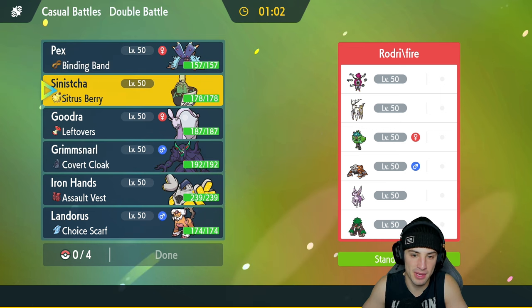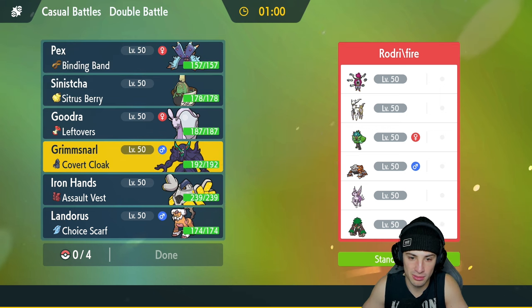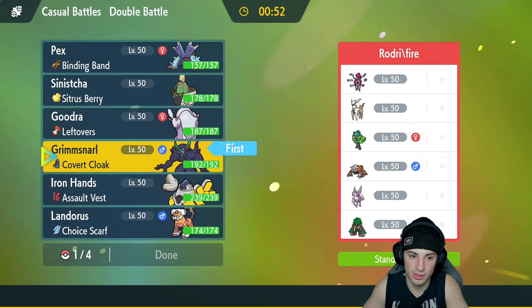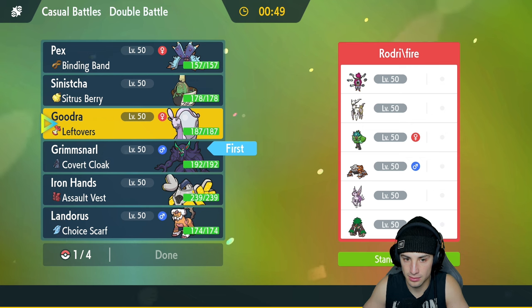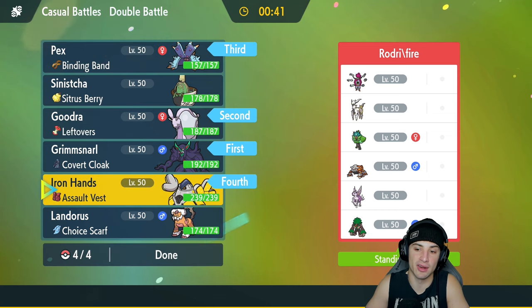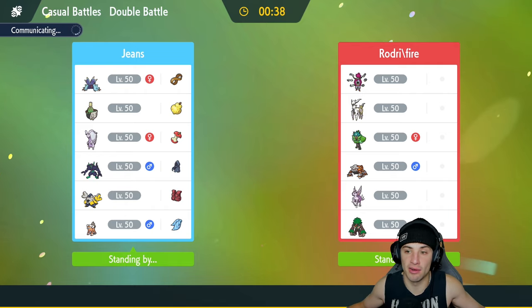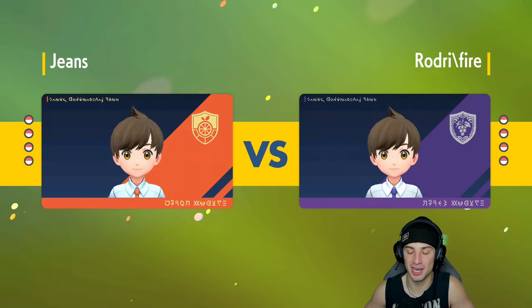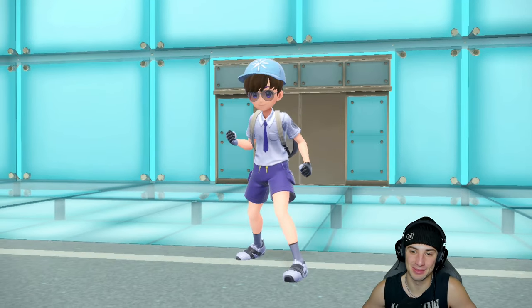I'm going to go into Grimmsnarl and Goodra. I'm going to try to set up a nice defense boost, put up a Light Screen, and go from there. We'll bring Toxapex in the back end and Iron Hands last. Our plan is to just stall out — especially up against all these legendary Pokemon. Set up some Infestations, some poisons, and just play it slow.